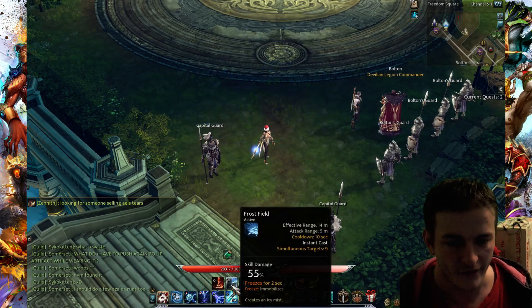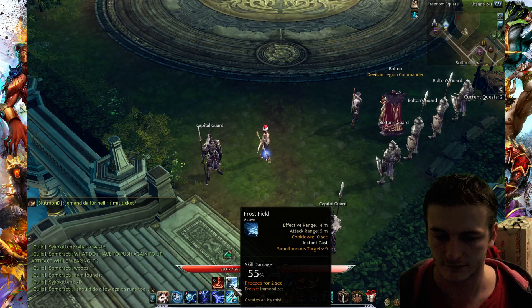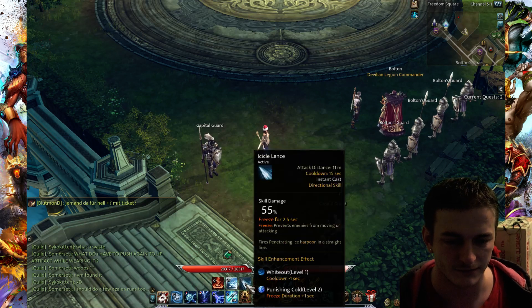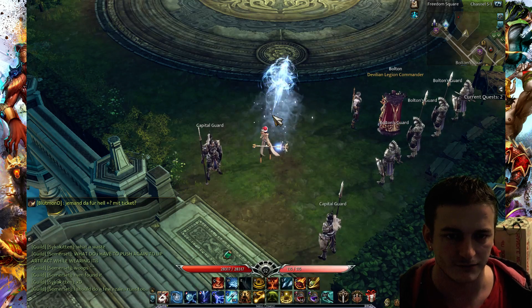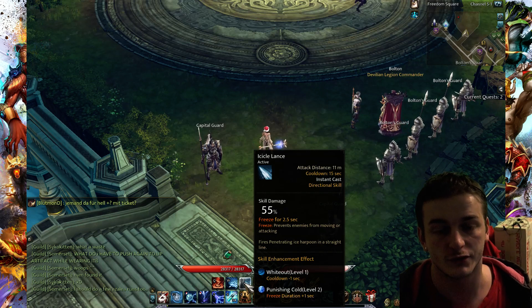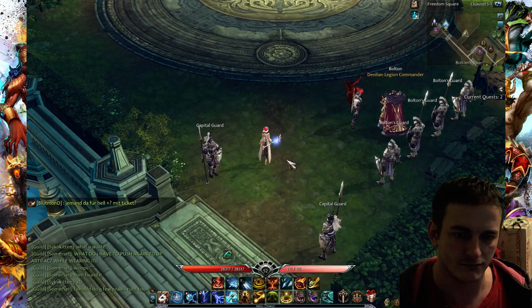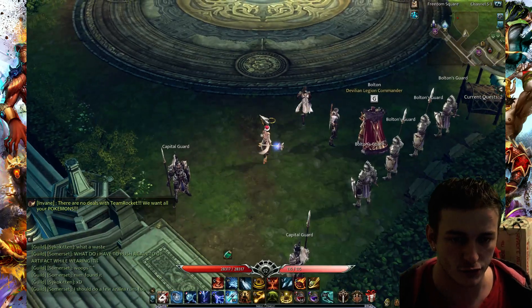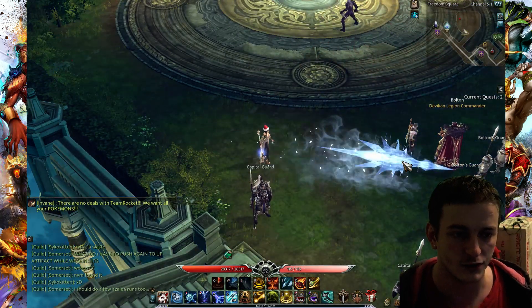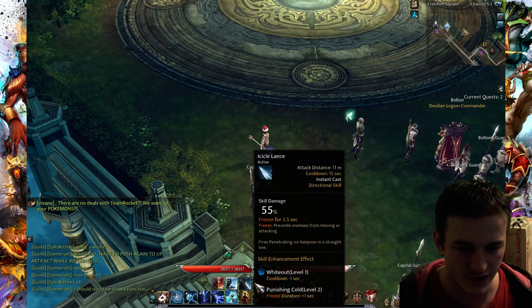Frost Field is another control skill with very low cooldown — it freezes for 2 seconds. Ice Lens is another control skill that freezes for 2.5 seconds. So you see, this class has 3 very strong controls which you can use one by one, and you could control the whole screen with these 3 skills.